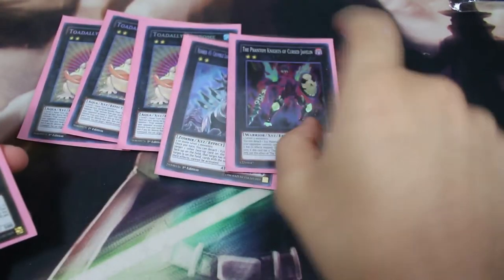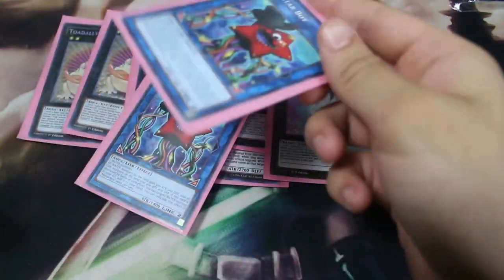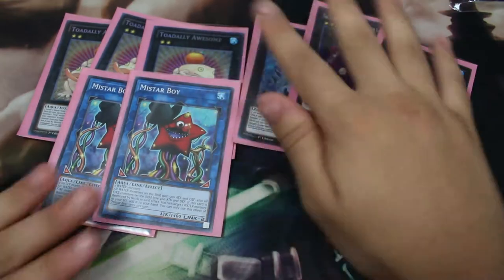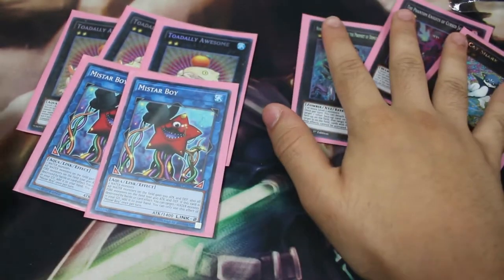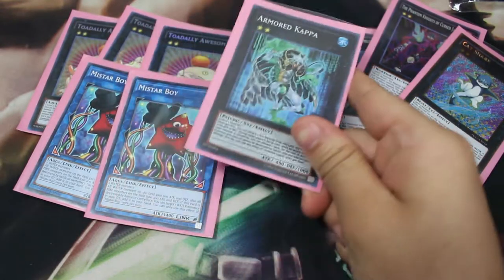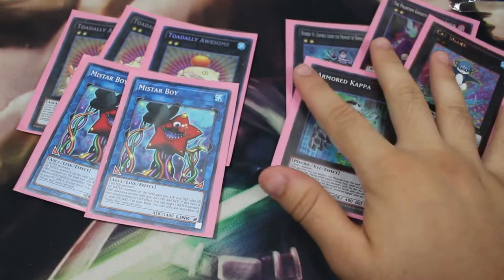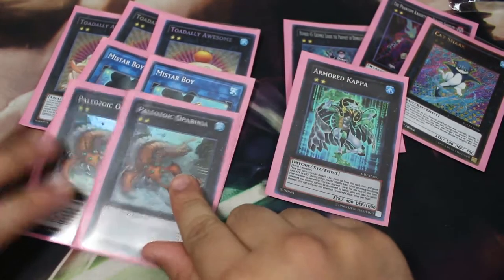Basically that's what this deck does: set all your cards, play Card of Demise, draw three cards, then do all the Toadally Awesome stuff. From there it doesn't do much else. Some of the other extra deck monsters I never used, one I used only once — I have the second copy just in case. They're all Water types. One card I used two to three times just to defend myself until I drew something good.